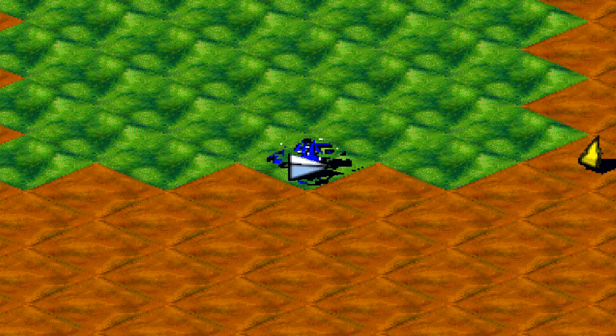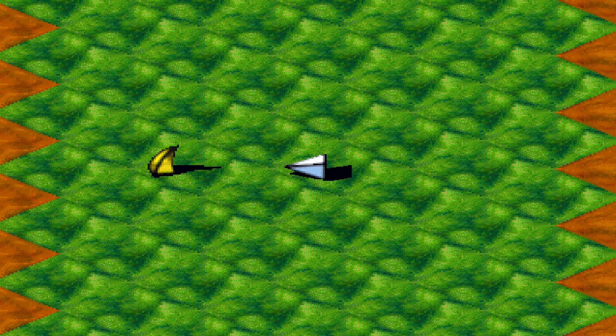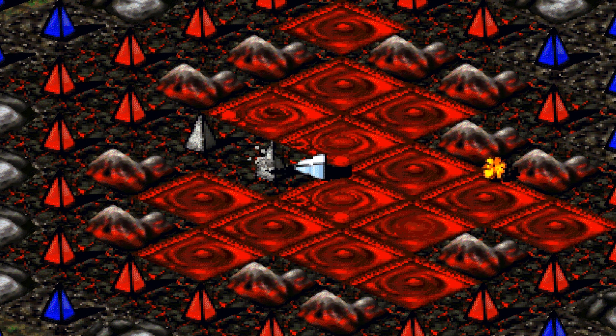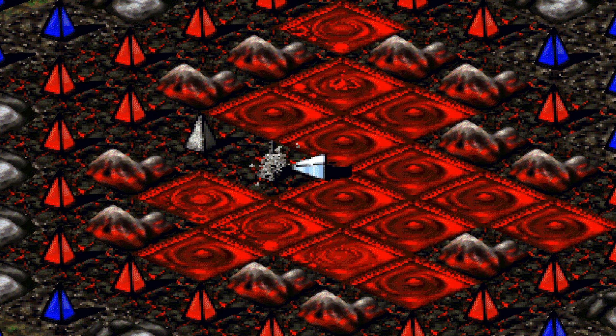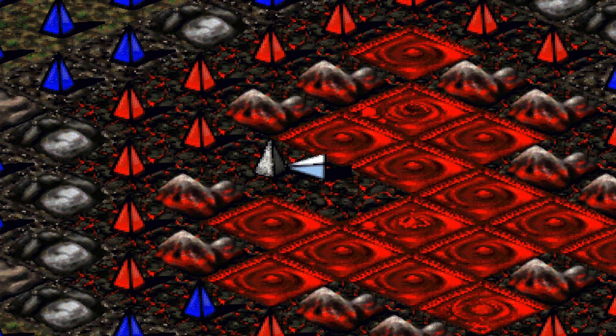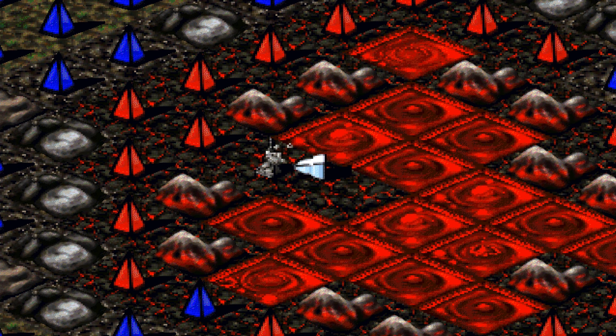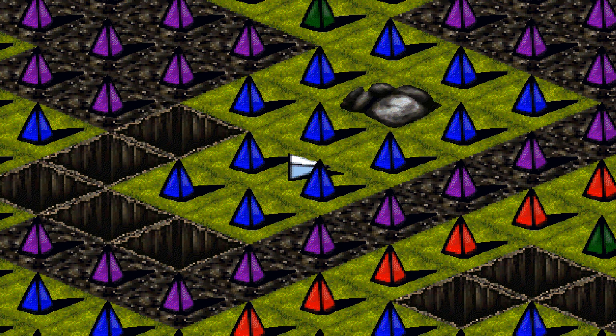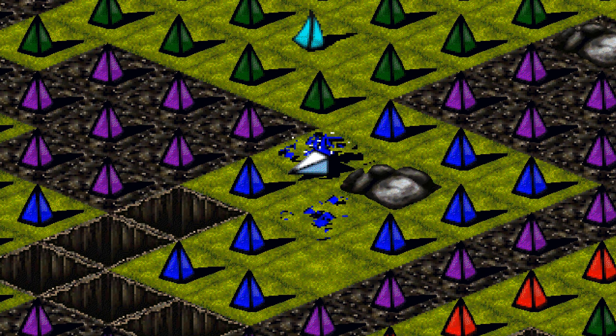Par contre, ce tableau qu'on va être capable de passer, il ne s'agit seulement que du niveau. Il va donc y avoir d'innombrables autres niveaux. Il va y avoir aussi d'innombrables autres pyramides mobiles. Des pyramides stationnaires, comme ici — cette pyramide stationnaire va être en quelque sorte en pierre. Elle va nécessiter plusieurs coups avant qu'on puisse l'abattre. Ou encore, cette pyramide, une fois qu'on va l'avoir abattue, va créer en quelque sorte un immense trou.